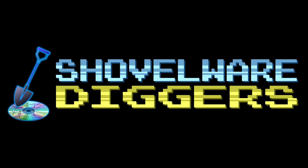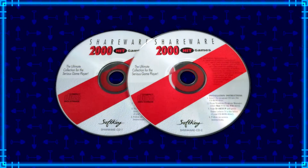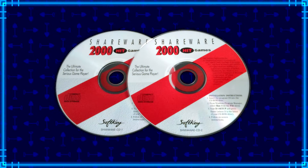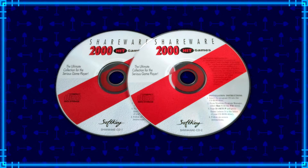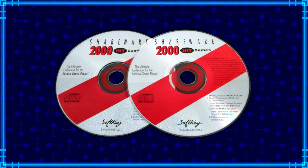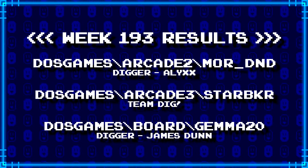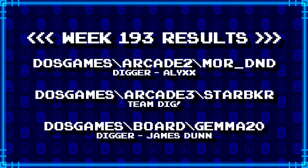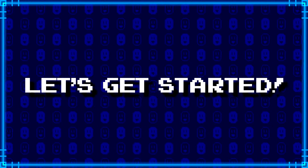Welcome to Shovelware Diggers. Our dig team is currently excavating the Softkey Shareware 2000 Hit Games 2CD Collection. You can find a link in the video description containing the entire directory structure of this archive. Here's what our diggers have for week 193. For more information on how to join the dig team, simply follow the Patreon link in the video description. Now, without further ado, let's get started.